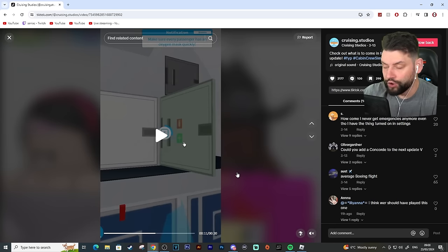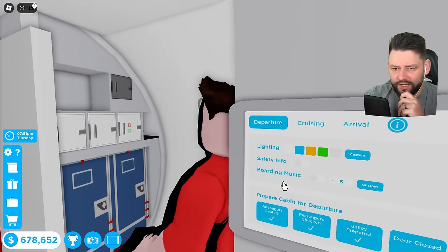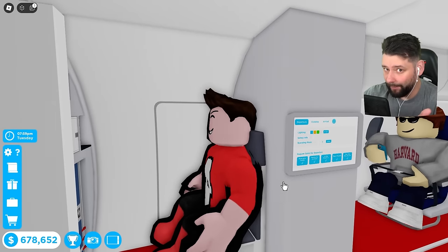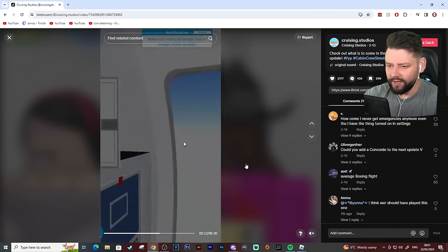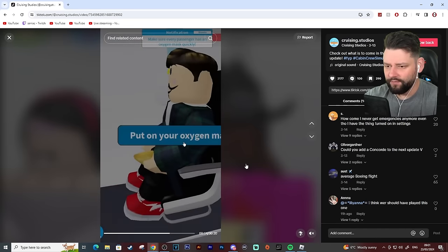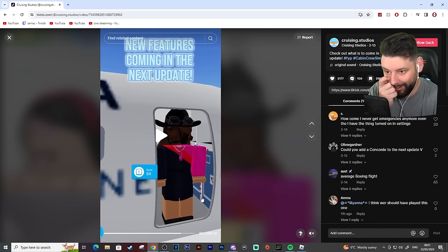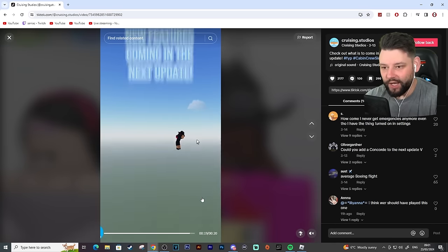They continue walking down the plane and retrieve an oxygen mask — I didn't even realize you could grab the oxygen mask. That's the first thing I noticed. Then it switches to them putting the oxygen mask on — normal stuff — but then it says 'new features coming in the next update,' and they're standing by the door that's been blown open. And they jump out the plane.